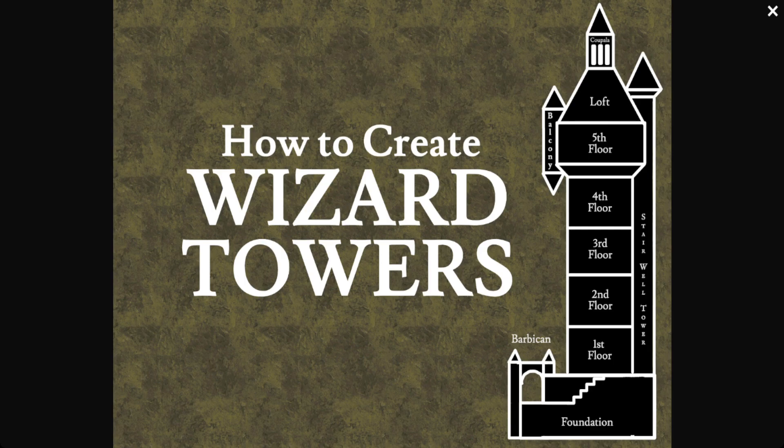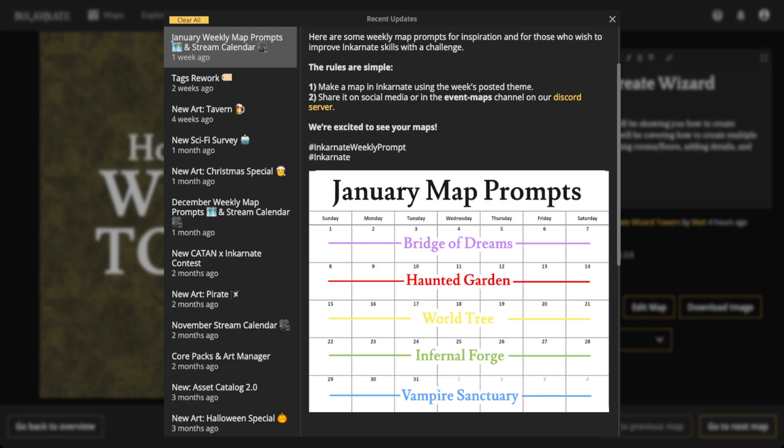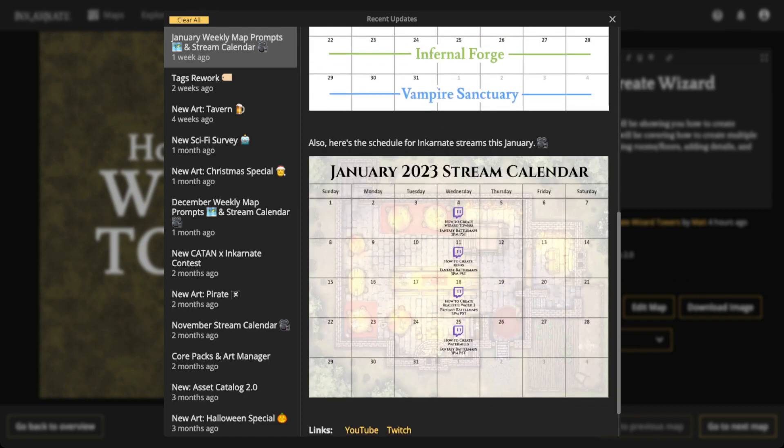Quick announcement: we released our January map prompts. Every single month we have a map prompt for each week, so go check those out. This week is 'Bridge of Dreams,' so definitely jump in on that because map prompts really help make you a better map maker. We've also released the January stream calendar, so go check that out as well.